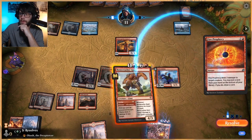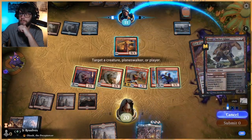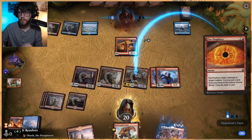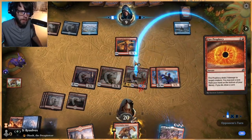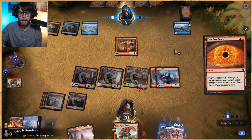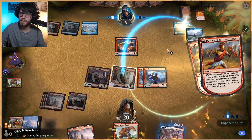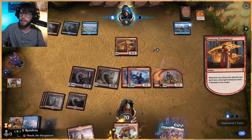Next turn we have Obosh, which is going to be really, really good. Let's go ahead and shock them — yes, they kill this, we get two 1/1s out of the deal, and then Obosh is going to double the damage of everything. I did misplay a little bit — I should have played those two Grim Initiates first. But that's okay.